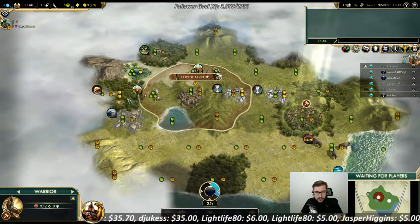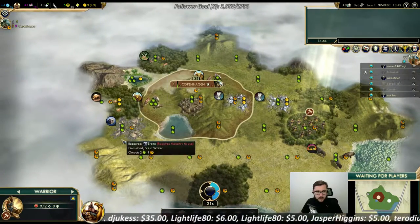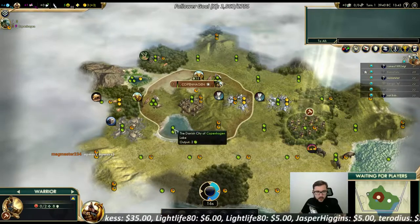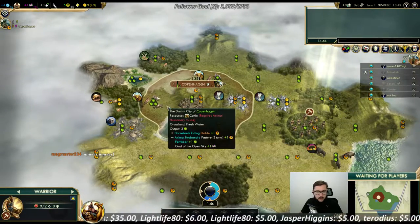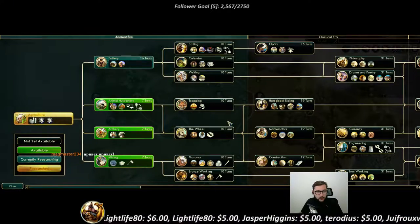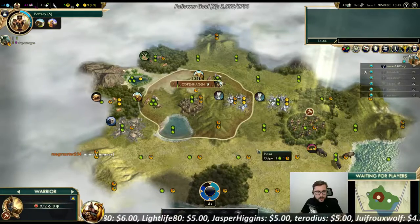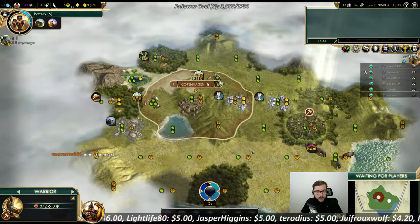Camp pantheon doesn't work as well — basically we only have two here. Stone circles doesn't work either. Maybe a pasture culture will be okay if there are like two or three horses near the capital; maybe that could work out.